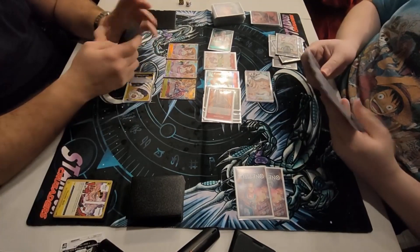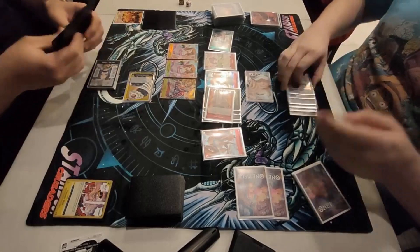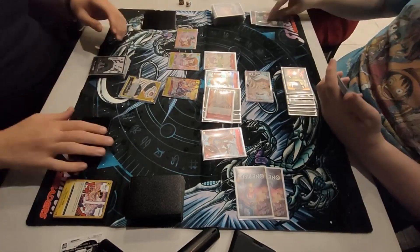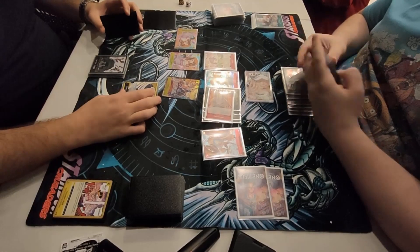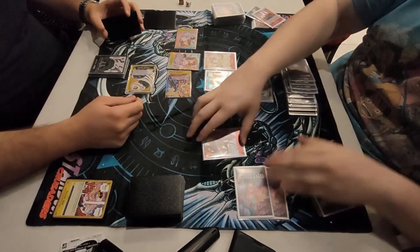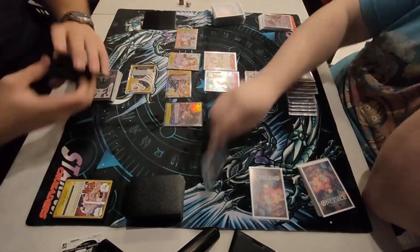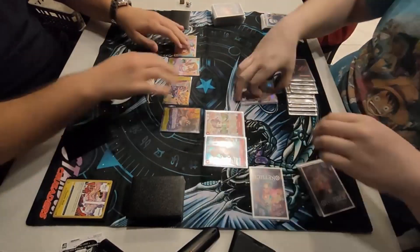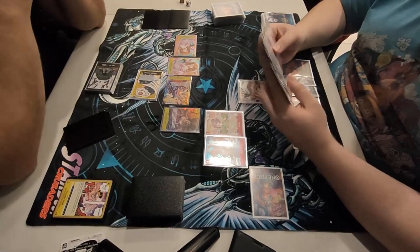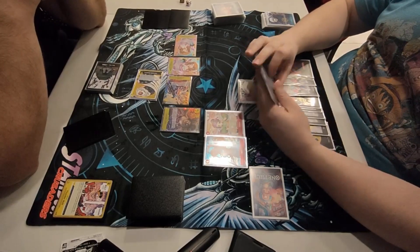He hits the Thunderbolt trigger, but we get to play the blocker Chopper anyway. That was a pretty good turn from us. We did sadly get hit by the Thunderbolt which killed our Law — a little unfortunate. He swings 5 into the Dadan and swings 9 into life; we block with the Chopper. Then he plays the 10-drop Big Mom. This has put us in a sticky situation — he's got two very big characters on the board with 3 life remaining.